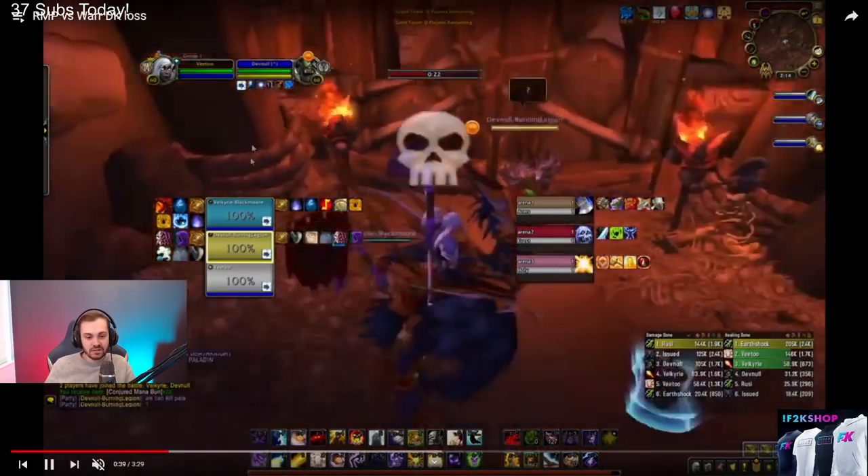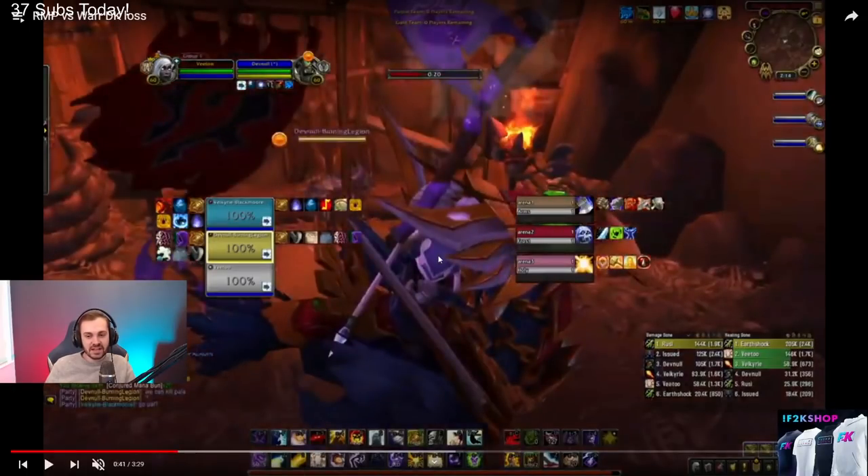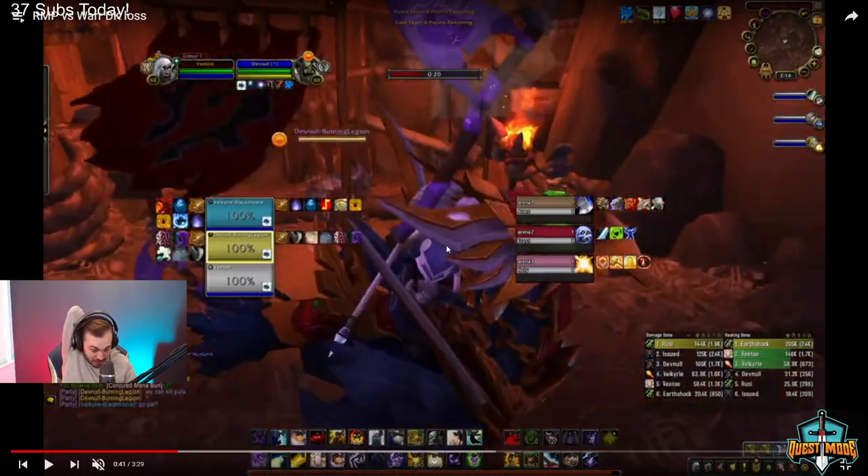Now you're against Frost TSG as RMP — this is an interesting matchup. Kill targets are probably warrior or pala. You can start potentially with sap on the pala into a DB on the warrior, then kidney the warrior off that. Most likely the frost DK got DB'd too, so you can just sheep him off the DB and have a clean go on the warrior. This most likely is going to force the DK to peel — probably blind or something like that.